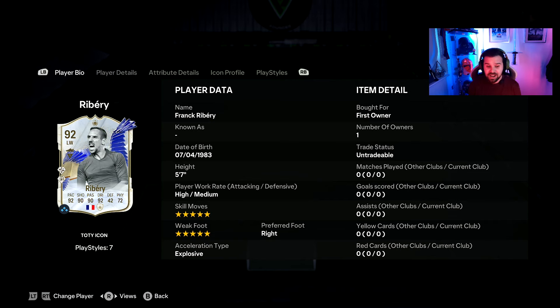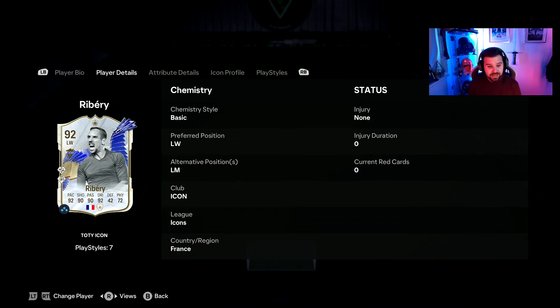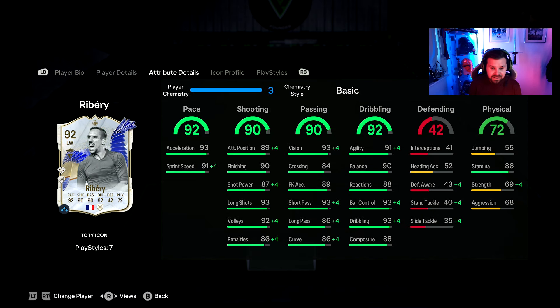He's five foot seven, five-star skills, five-star weak foot, high/medium work rate, and he's going for about 2.6 to 2.7 million right now. He can play left wing and left mid, and his stats look absolutely insane: 93 acceleration, 91 sprint speed. His shooting category is absolutely stacked — 89 positioning, 90 finishing, 87 shot power, 93 long shots, 92 volleys, 86 penalties.